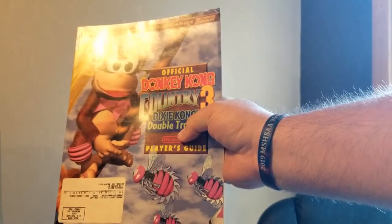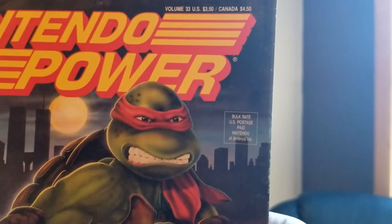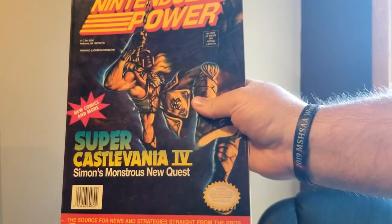This might be worth a little bit of money — the Official Donkey Kong Country 3 Strategy Guide. Mario Kart 64. Street Fighter 2 — that is amazing, totally bodacious. TMNT 3: The Manhattan Project — look at Raphael, look at how mad and angry he looks, he doesn't look quite right either. And this is actually a duplicate: Super Castlevania 4, so I'll be selling that off. I really didn't have a whole lot of duplicates in there. The duplicates I do have, I'm going to sell off at Missouri Game Con.